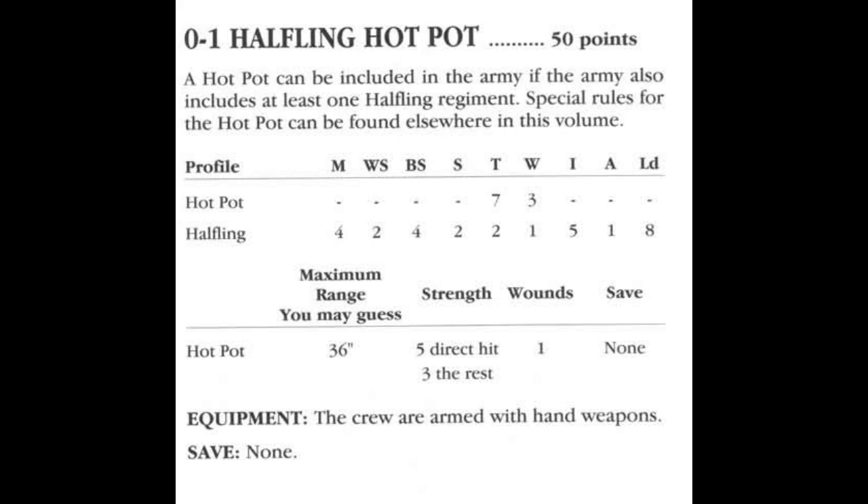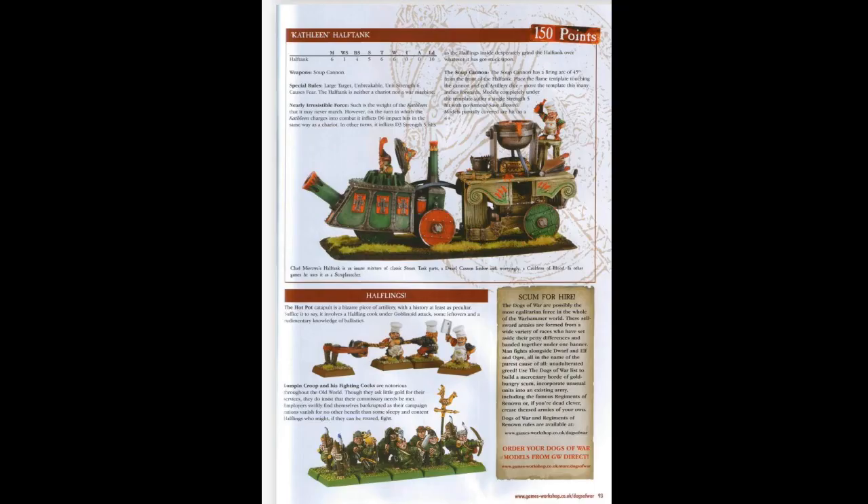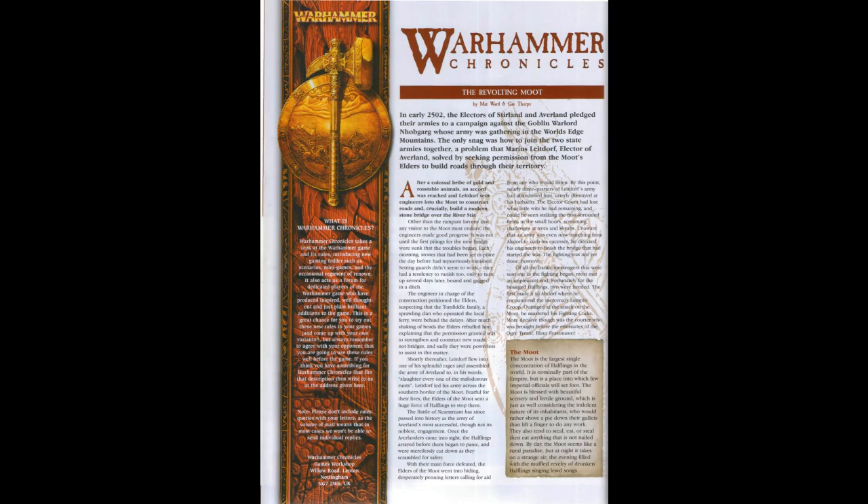It's not like plate armor is going to stop something that's corrosive or toxic. The crazier version of this, I think, would be something like the halfling steam tank — or should I say soup tank. This thing was used in a battle report in White Dwarf 314, which was during the 7th edition of Warhammer Fantasy.